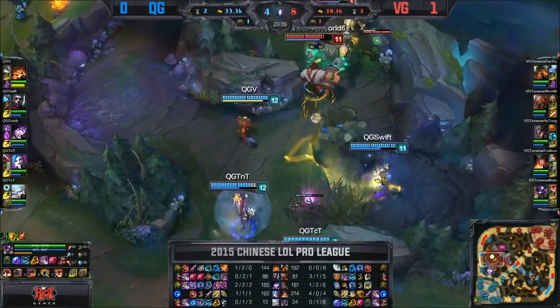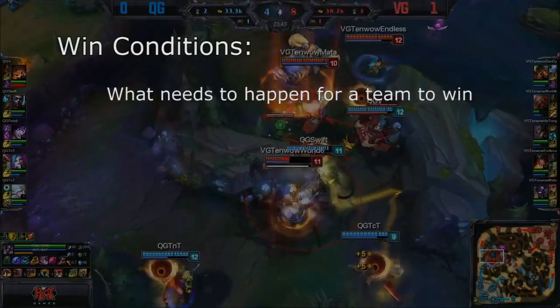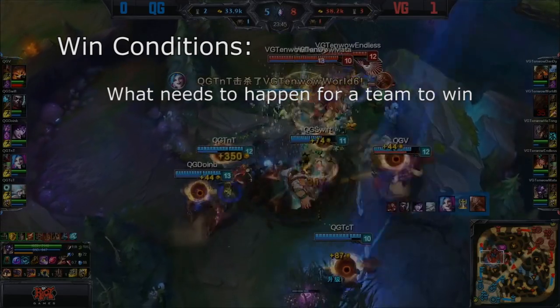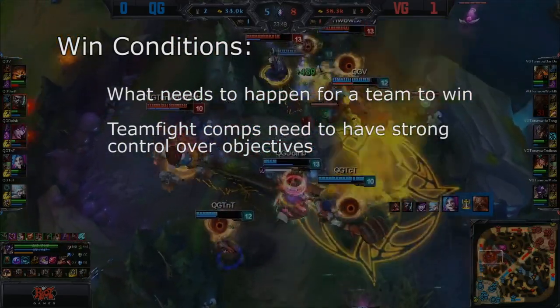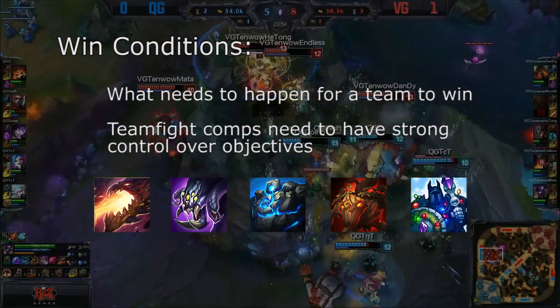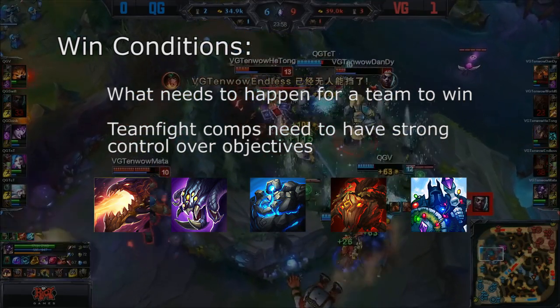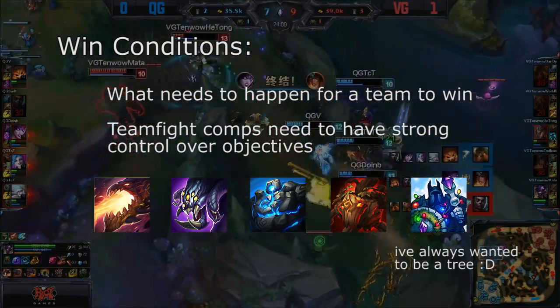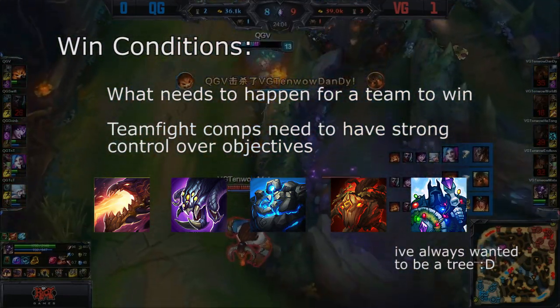So now that we know what a teamfight composition is, let's look at what we need to do to win a game with one. Win conditions are what the team needs to do to win the game. In the case of a teamfight comp, they win by having strong control over objectives. Objectives such as Dragon, Baron, Blue, Red, and towers are all points on the map that both teams will fight for. By having a teamfight composition, you naturally have the advantage in these fights due to the nature of your champions.